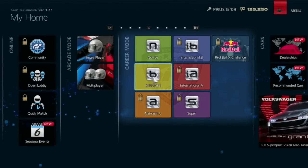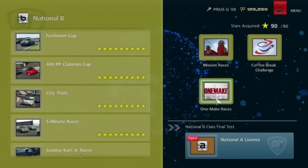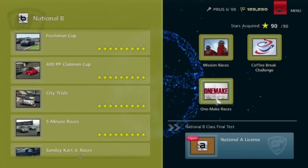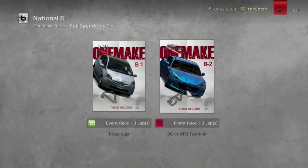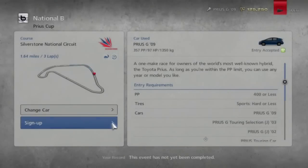Welcome to Let's Play Gran Turismo 6 Part 18. In this segment, we're going to be driving more cars. We're going to do the One Make Races — which are, well, One Make Races. We have two of them to do here in the beginner section: the Prius Cup and the 86 vs. BRZ Festival. Since these are single race things, I'm just going to include all the One Make Races in one video.